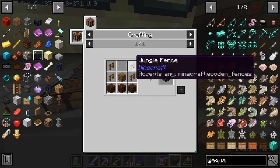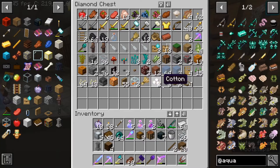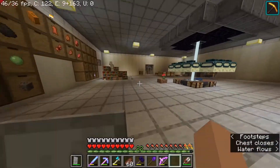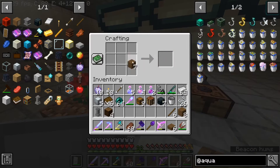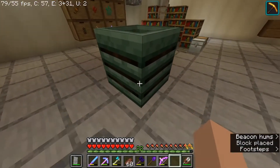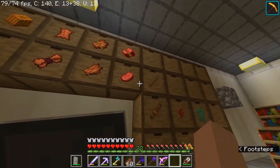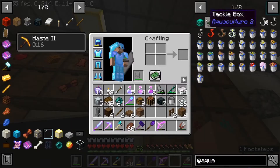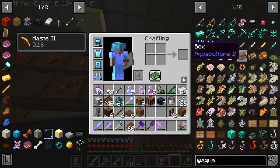I needed fences but I don't have any. I've got nether brick fences but I don't think that'll work. I'm not even sure how to make a regular fence. Okay that's not too bad — four of those and a piece of dirt. So this is a worm farm. I wonder how it works — I need to put dirt in there. Nope, can't put dirt in. If it's a worm farm maybe it works like a book that teaches me how to use this stuff.